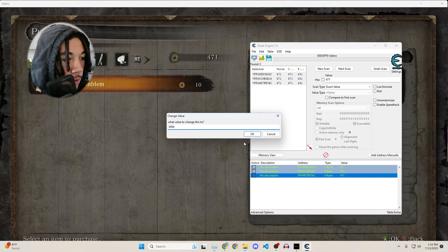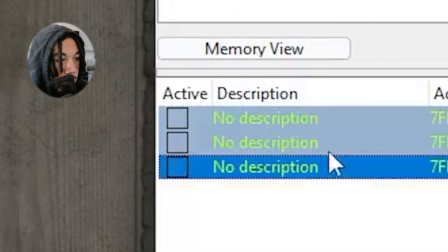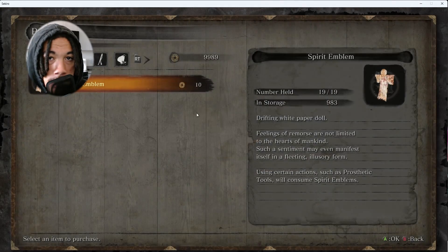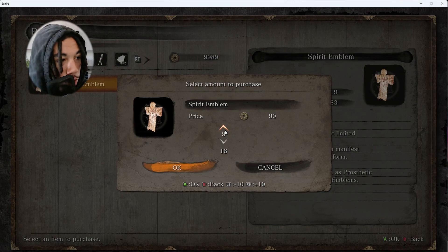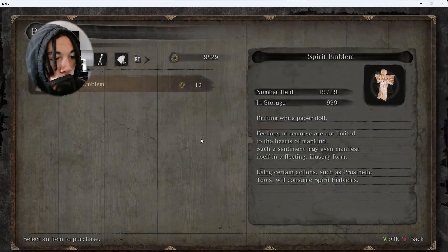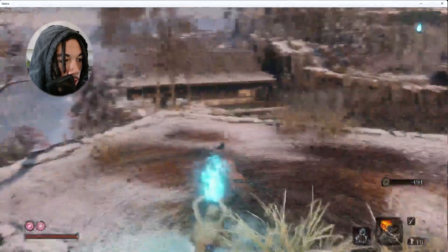We select all three addresses and change the value from 471 to 9999. There's a little active lock box — checking it locks the value, so even after spending gold, it snaps back to 9999. I would avoid doing this because some games, like this one, will crash: you have 9999, buy something, it instantly jumps back to 9999, and the game gets confused and gives up. When we get back into the game it says 471, but once we change the value by buying a spirit emblem, it displays the real value — after the purchase it shows 9989.